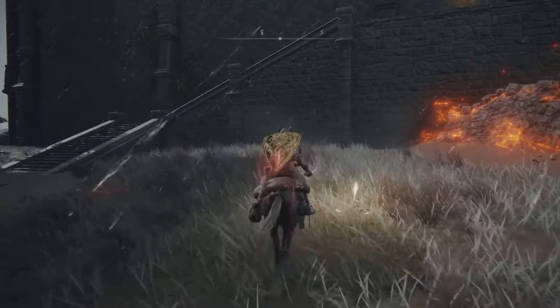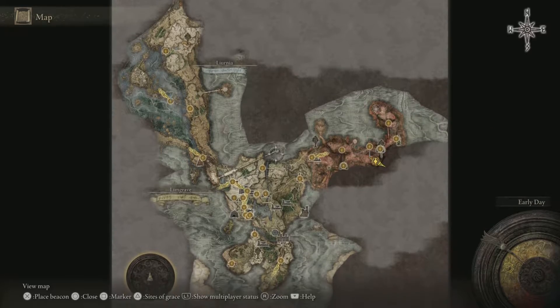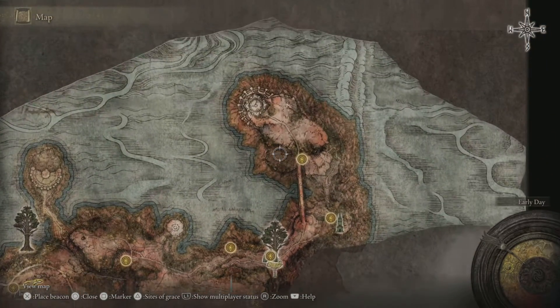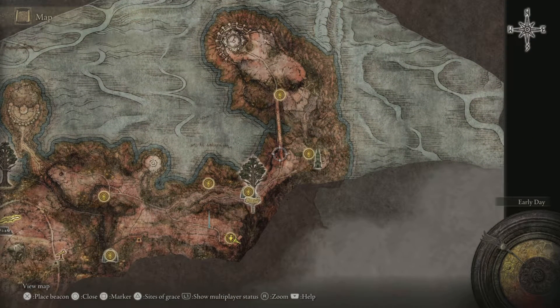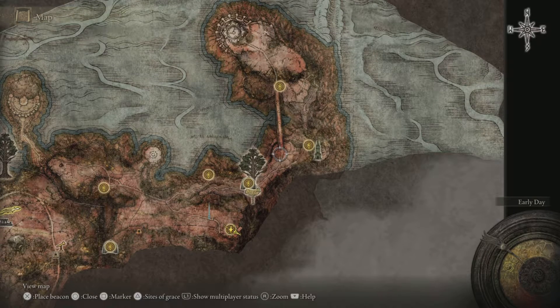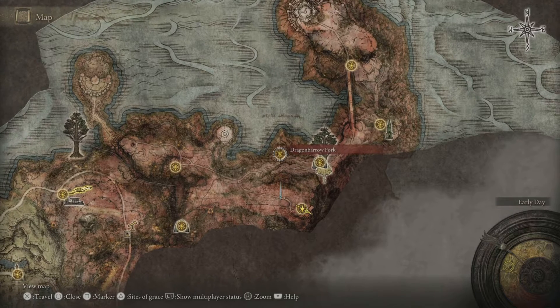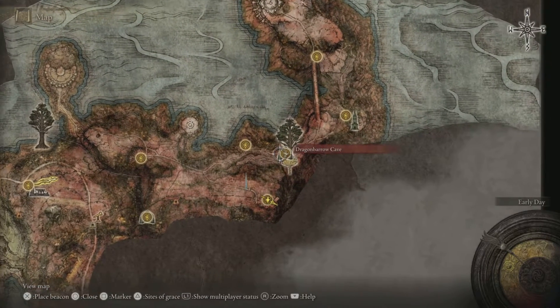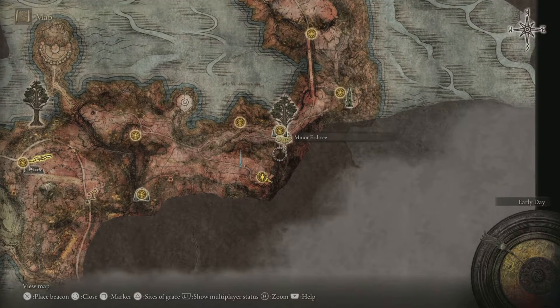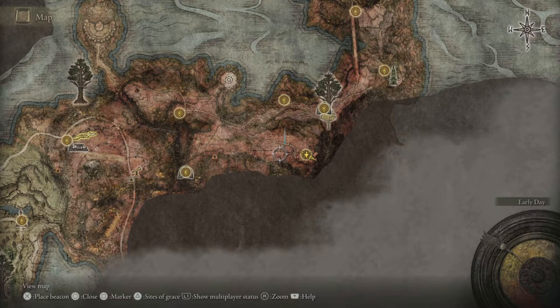I'll show you where we are on the map. You go from the Church of Marika through a quick portal that takes you up here. Follow the path down, activate the grace, run through the bridge. If you want to farm boulders, that's the direction. Otherwise, come down — I'd hang off to the side of the path rather than on it. Activate the grace point, then run up on the left side of her from behind and just start whacking away. Boom — a hundred thousand runes.